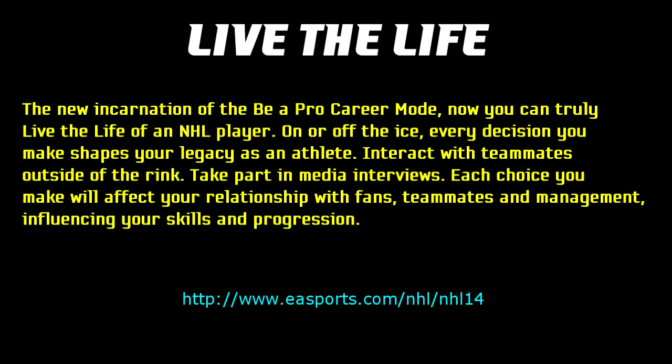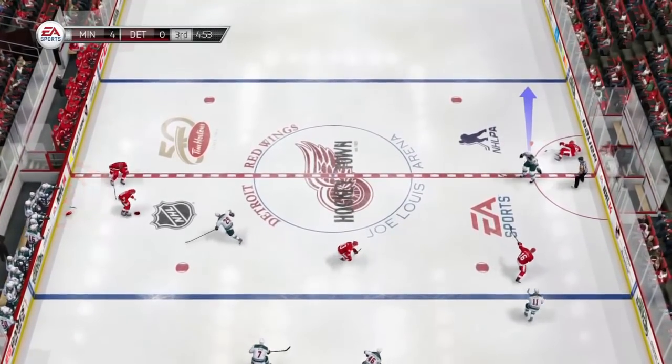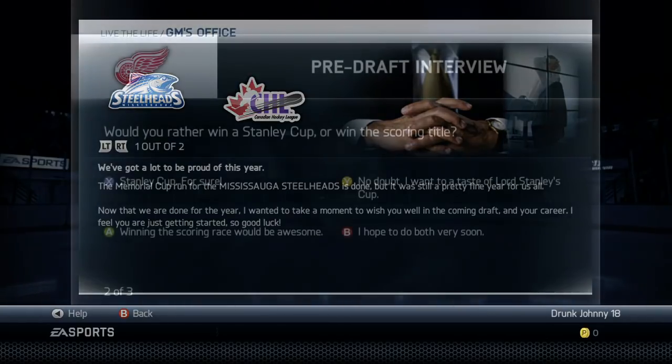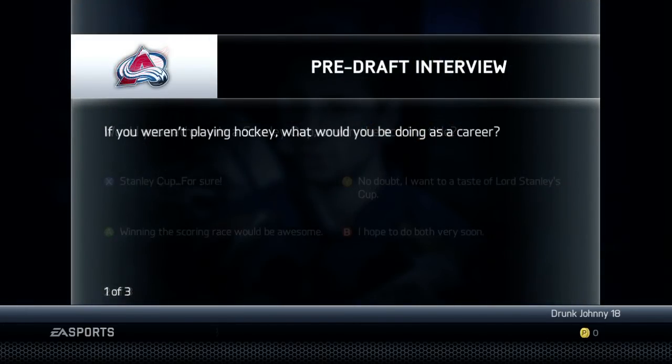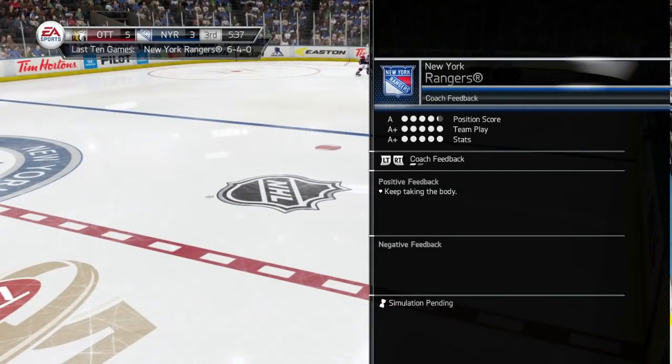The last featured mode is the all-new Live the Life. EA describes it as the new incarnation of Be a Pro — now you can truly live the life of an NHL player on or off the ice, with every decision shaping your legacy. I'm going to speak informally here because I have a lot to say, drawing from my Live the Life General Zod series I've been doing for a year. This mode is better than last year's, but it's still very underwhelming. Once you've played it for a few days, you've basically seen everything, and the in-game coaching AI is crap.